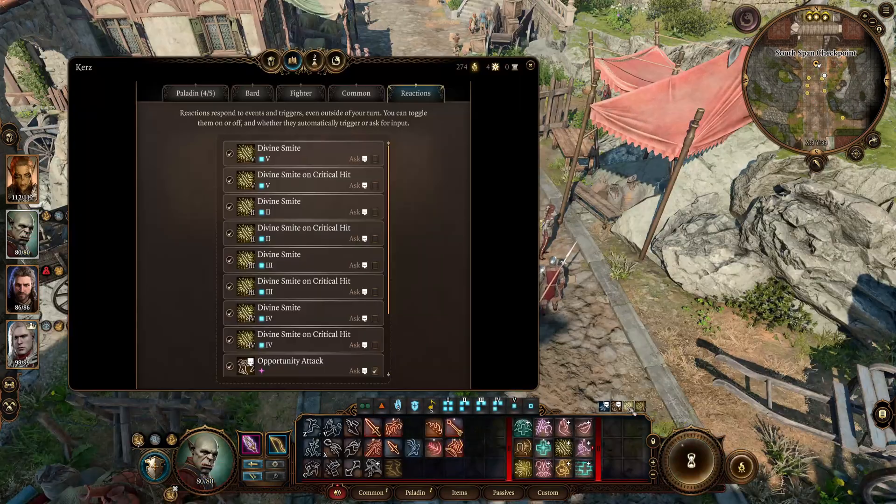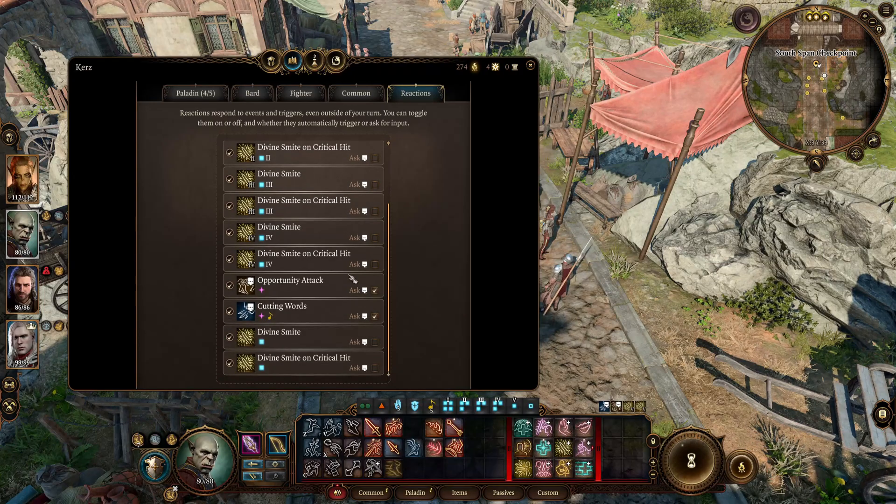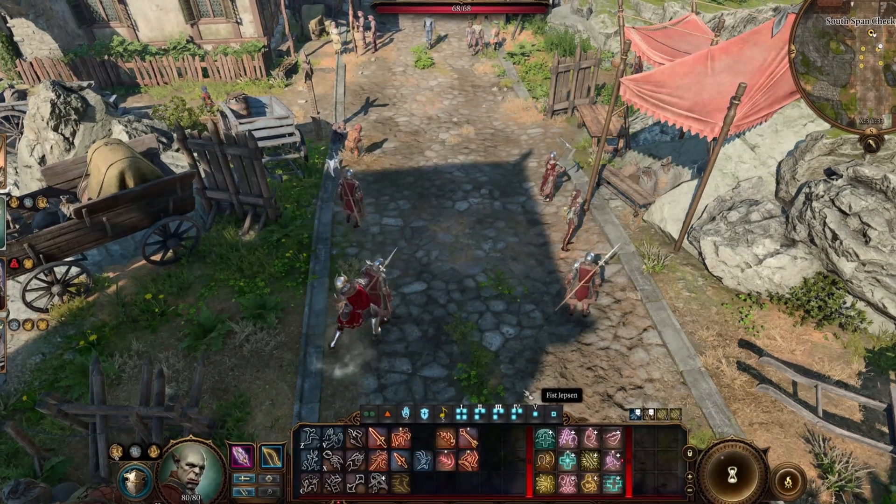Going back to paladins, did you know if you set divine smite as a reaction you can trigger multiple divine smites, even while dual wielding?